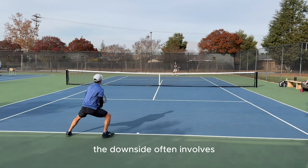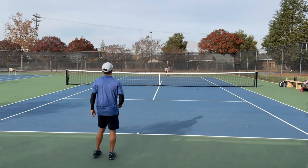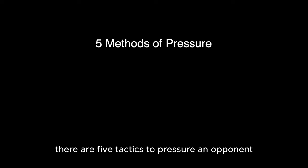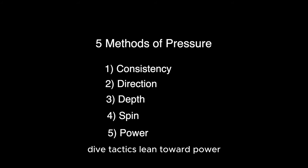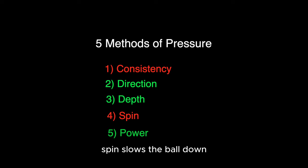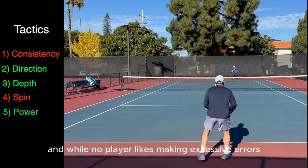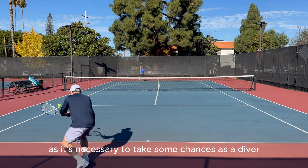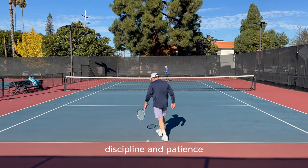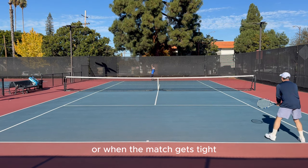The downside often involves not having consistently strong rally balls or the ability to absorb pace when attacked. Aside from skills, there are 5 tactics to pressure an opponent: number 1 consistency, number 2 direction, number 3 depth, number 4 spin, and number 5 power. Dive tactics lean toward power, direction, and depth. Spin slows the ball down, which is on the opposite end of the spectrum from putting the ball away. And while no player likes making excessive errors, consistency is not a main form of exerting pressure as it's necessary to take some chances as a diver. From a mental standpoint of trust, discipline, and patience, trust will be the most essential — to have the courage for a diver to keep attacking when things go south or when the match gets tight.